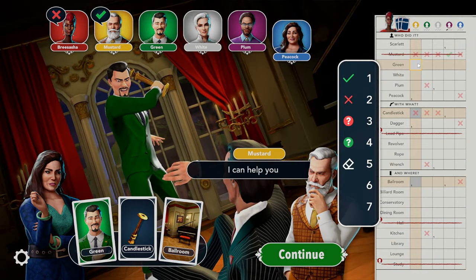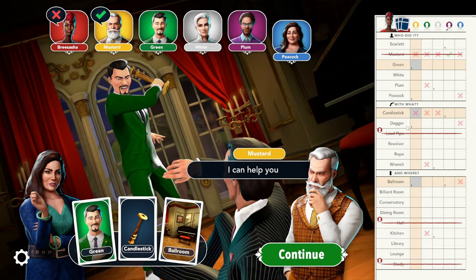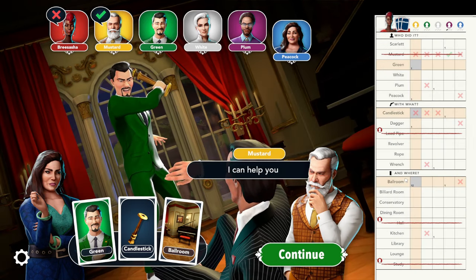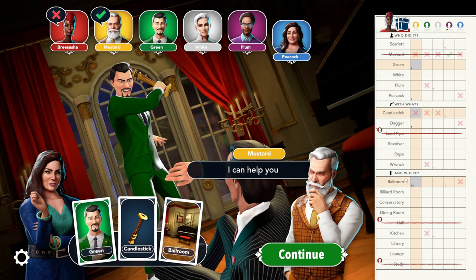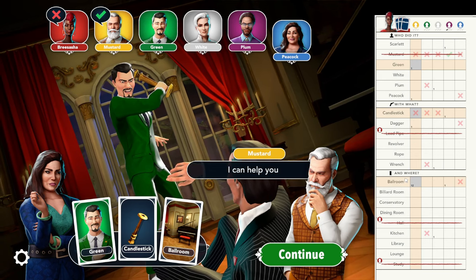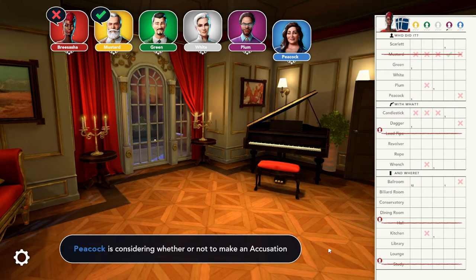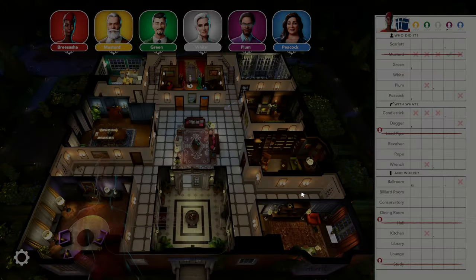In the next example, mustard showed peacock either the character green, candlestick, or ballroom. I marked it as two in the column for ballroom because it's the second time that mustard has shown that card, which may or may not be the ballroom card, but only a one in the column for green or candlestick because there was no previous time that he's shown one of these cards to another player.